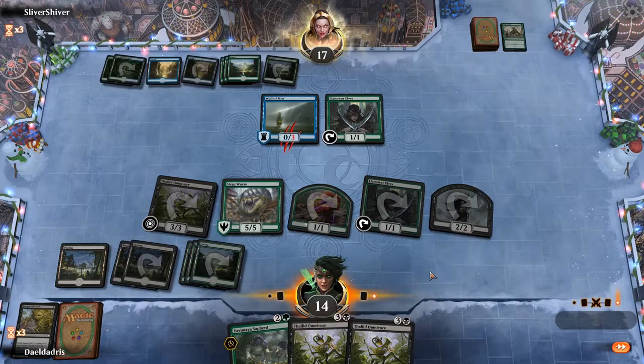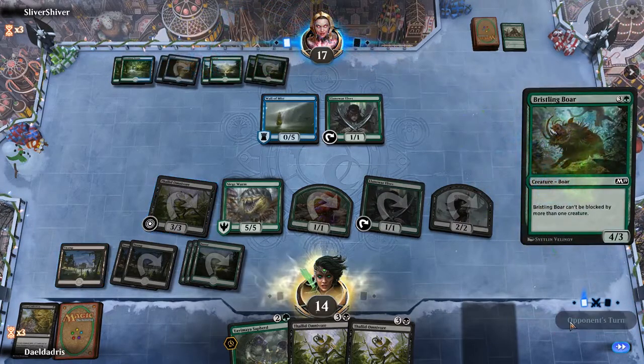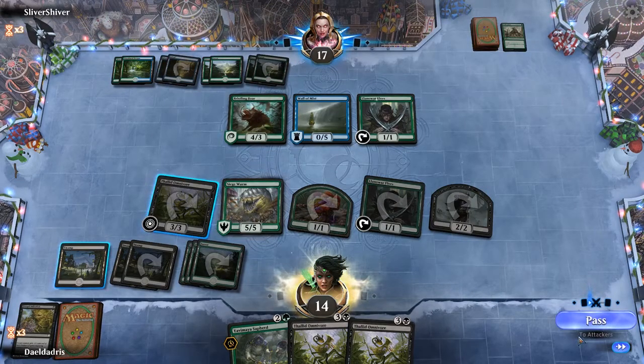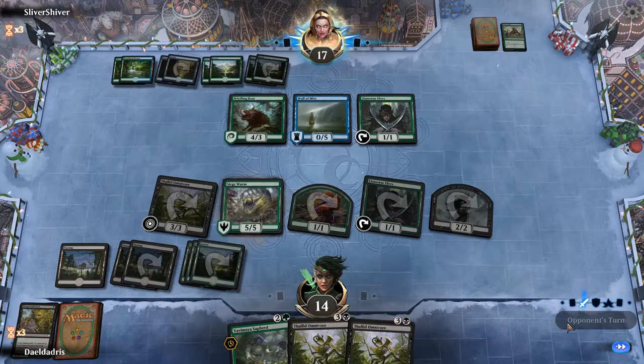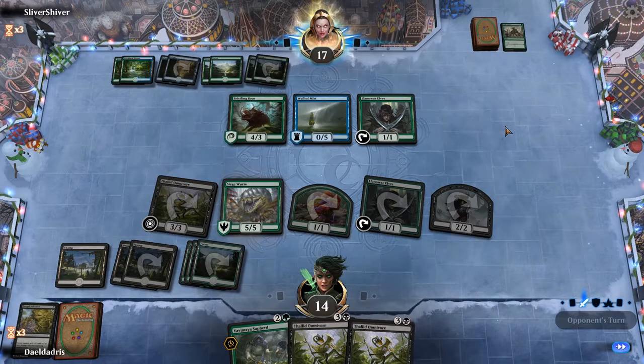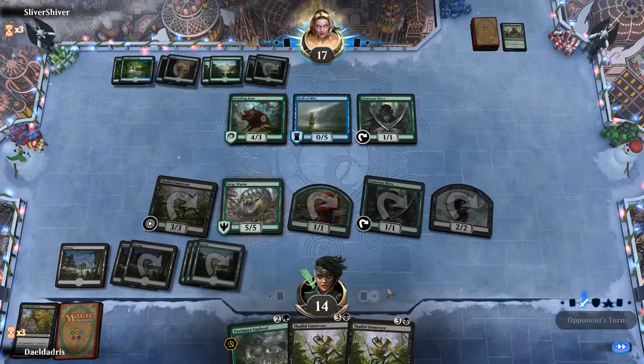Let's just end our turn. So it's a Bristling Boar. Our Siege Wurm and Thallid can still kill the Boar. They don't have any cards in their hand. Wall of Mist can be a problem. They won't block with the Llanowar Elves. And at the end of turn we might just cast Yavimaya Sapherd so we get two creatures, one of which is a token we can sacrifice.